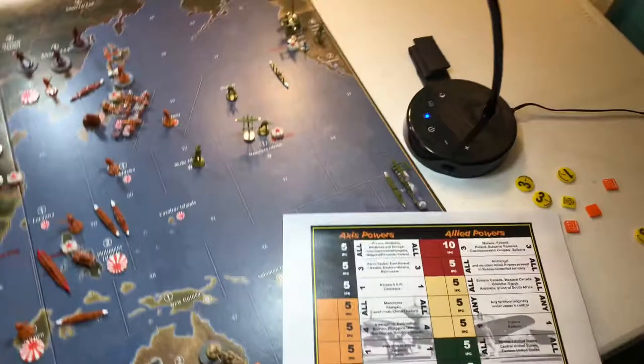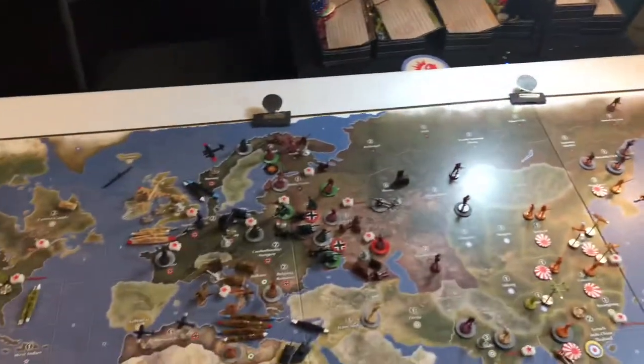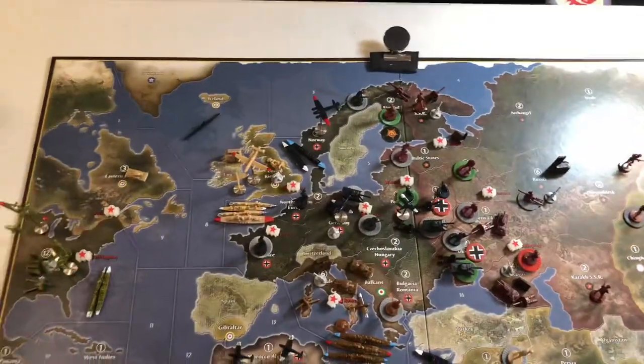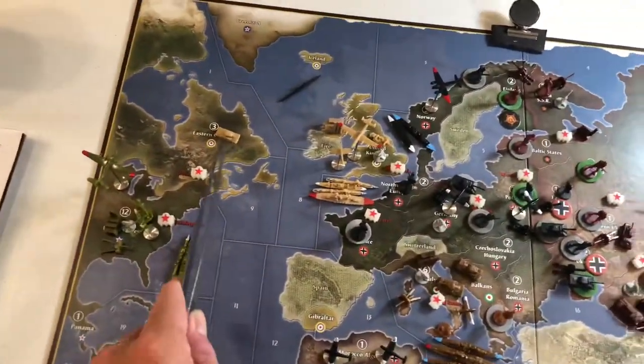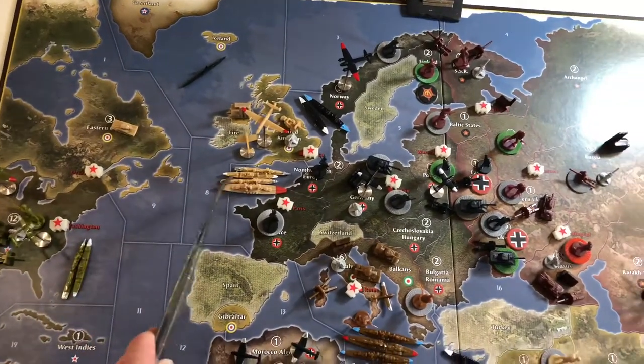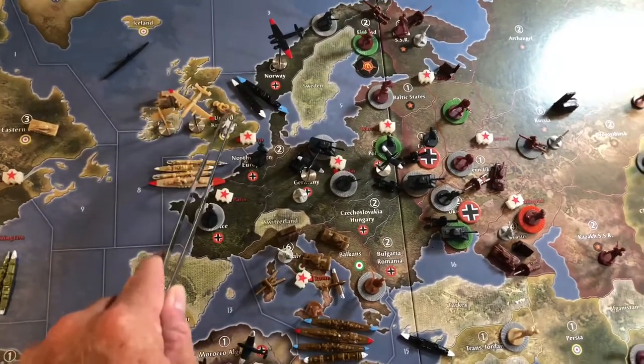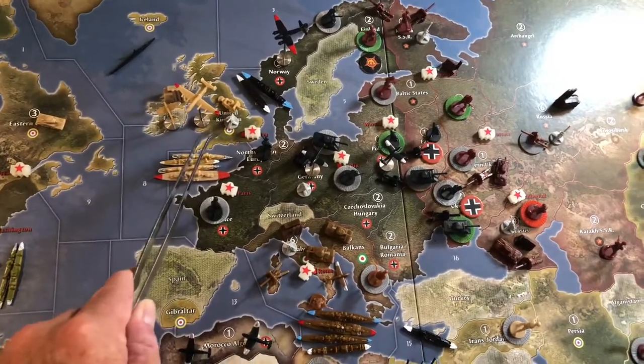Next up will be Italy's turn, handled by Corporal Panda. Here's the unit recap: one UK tank in Eastern Canada, and in the UK itself one factory, one fighter, one bomber, one artillery, and one AA gun.